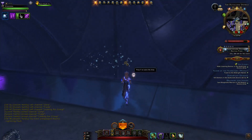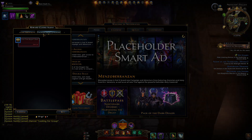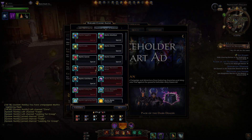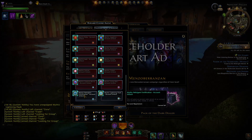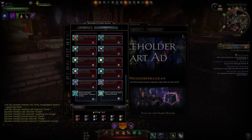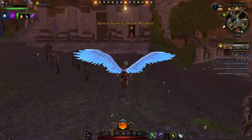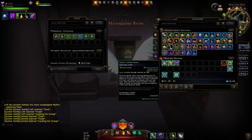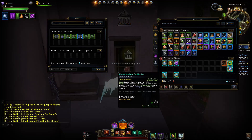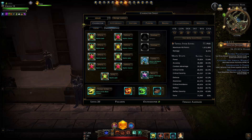Let's copy that over to my healer. You can actually make enchantments account-wide — you trade in your mythic Lightning Flash and your mythic Refulgent Fortification, and trading them in will create an account unlock version. I'm not going to do that just yet, in case I want to give these to other people to test on the preview server.